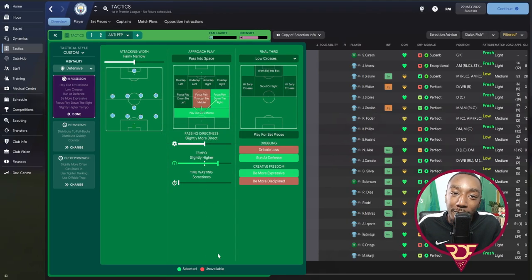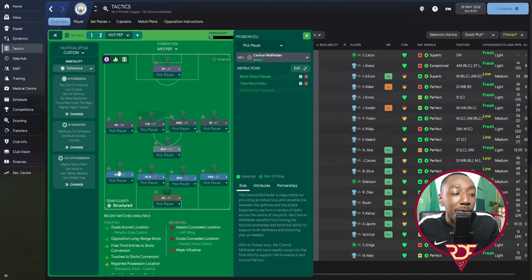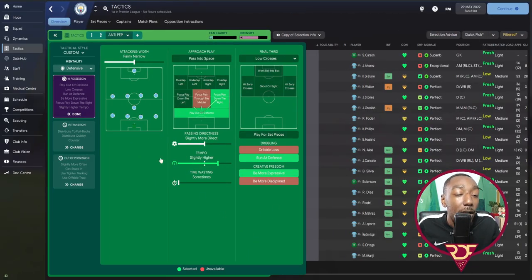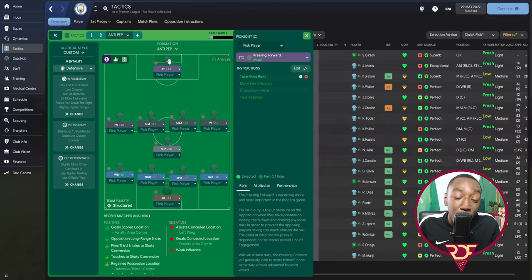Some tweaks we made: we now play out from the back — sometimes we were pumping it too eagerly, but occasionally, like against Chelsea, a pass backwards pulls the opposition before we hit that long ball to Haaland. We also focus play down the right to create an overload on that side, keeping the AI occupied there while leaving space for our central midfielder to attack, the inverted winger to come inside, and the opposite wing back to get forward.